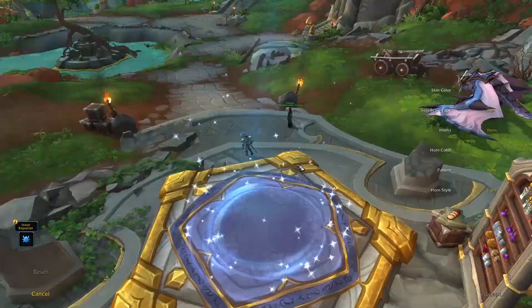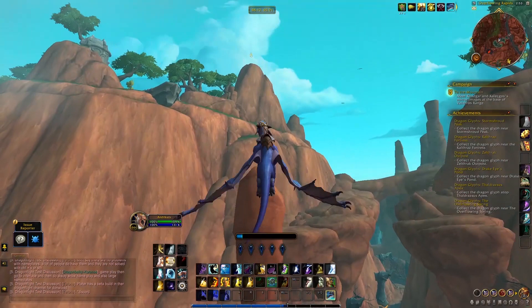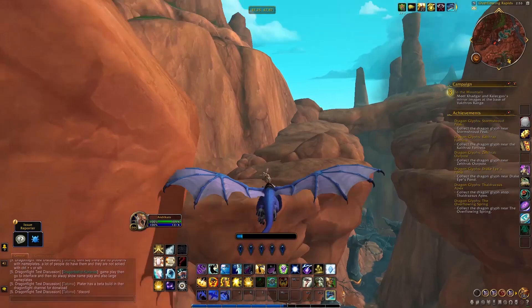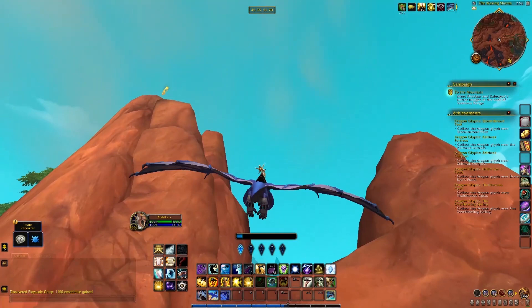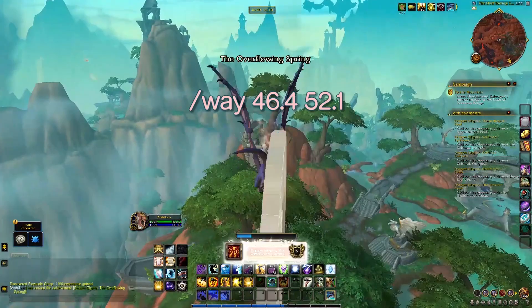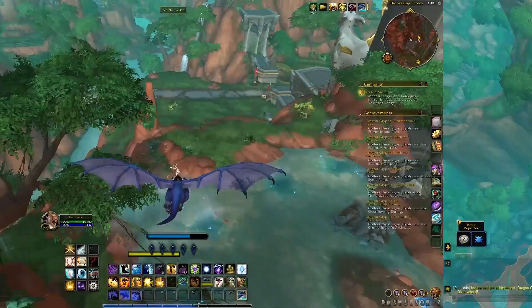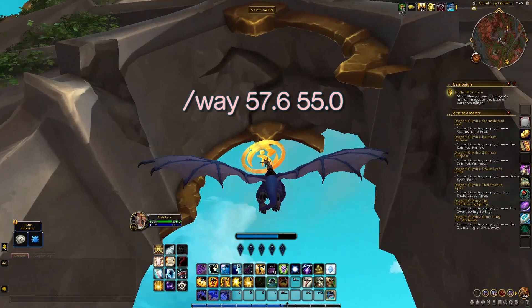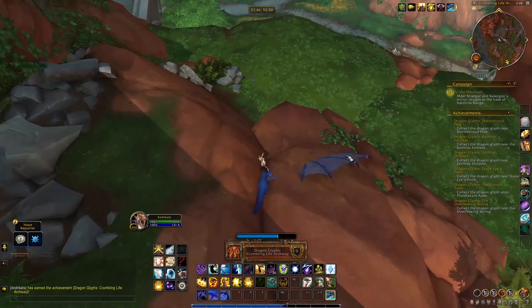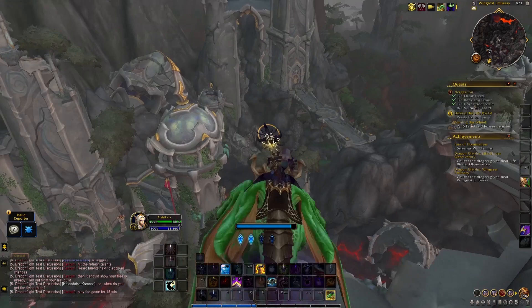Moving on to the Overflowing Spring dragon glyph — this one is on top of a hill in the middle area of the zone. Start upwards, land as high as you can, and continue. There are a lot of landing spots so you can slowly reach your target. Next is the Lifebinder's Observatory on the north part of the map, again on top of a tower — it's not very high and you'll get there in no time. The Crumbling Life Archway glyph is beneath an arch and very easy to get. The Wingrest Embassy glyph is on top of a small broken tower on the north side of the map — it's very close to the ground, actually.